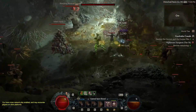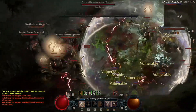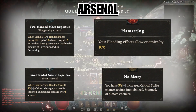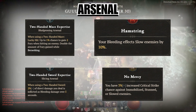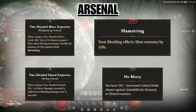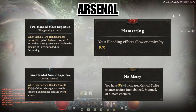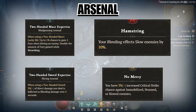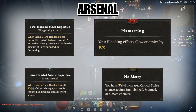Now let's go over the unique class mechanic for barbarians — the Arsenal system. The Arsenal system allows barbarians to use a specific weapon for every attack skill, each granting different bonuses. We're only concerned with two of these bonuses: the two-handed mace expertise and the two-handed sword expertise. The two-handed mace expertise gives us fury generation, and because we're always using a two-handed bludgeoning weapon via Hammer of the Ancients, we're always granted this bonus.